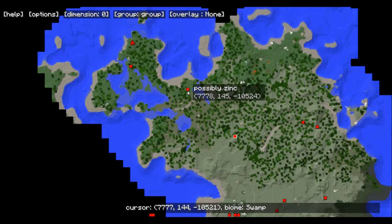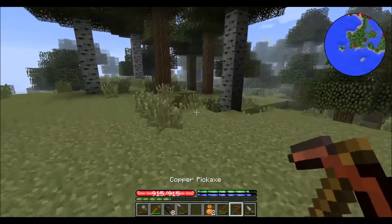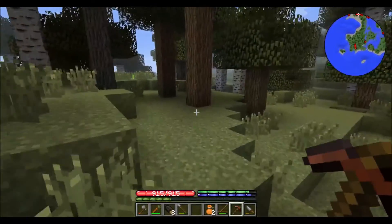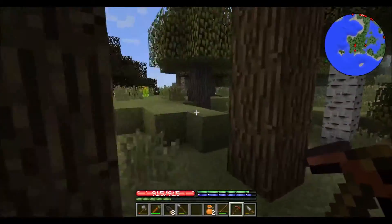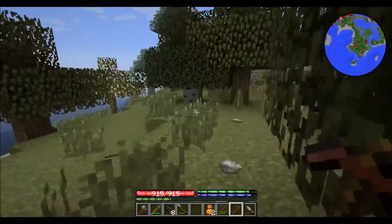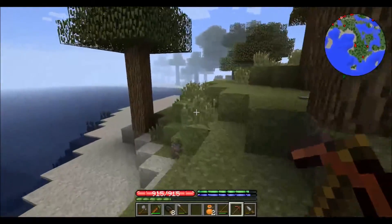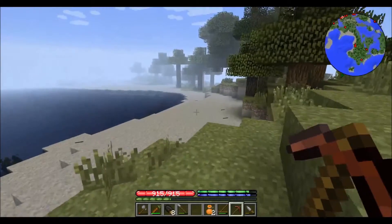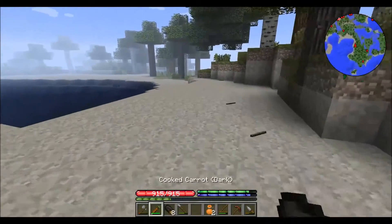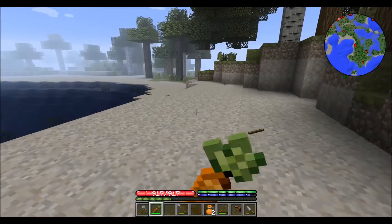Here I'm pointing out the surface ore. We're going to go to the closest one first, as always, because I'm lazy. Our nice shiny copper pickaxe. A lot of this video is just going to be me in the dark mining, and I'm sorry for that — I'm not too sure how to lighten it up. Also, we got carrots, because carrots is good.